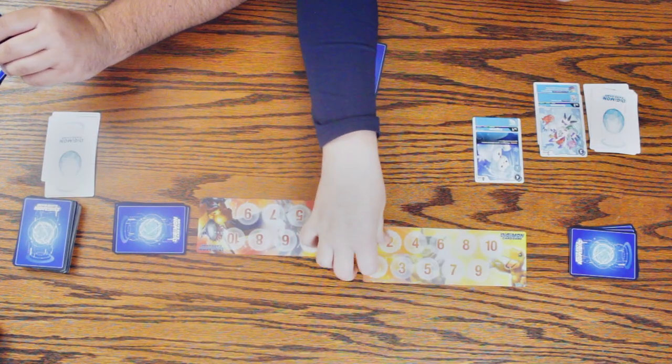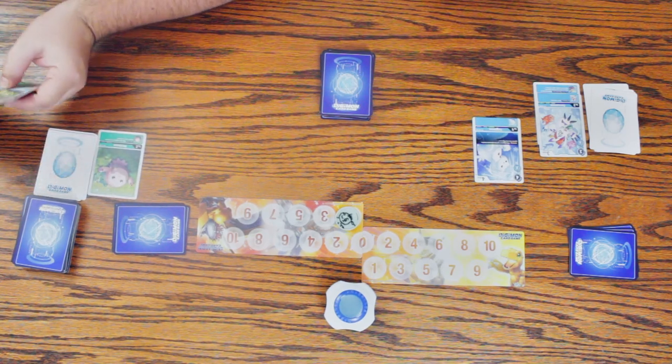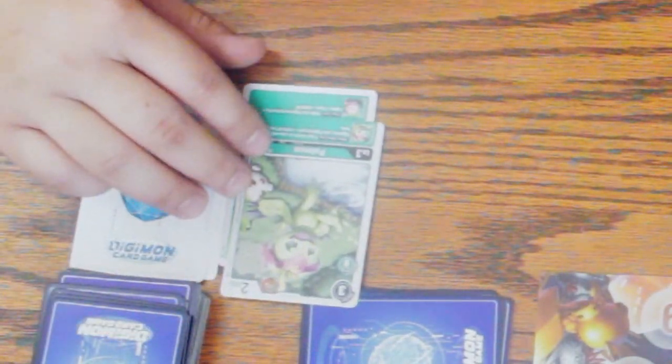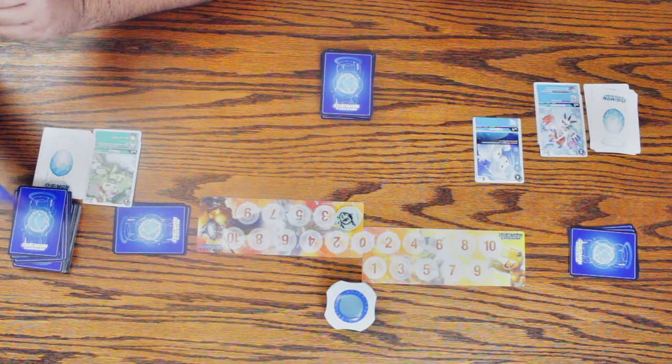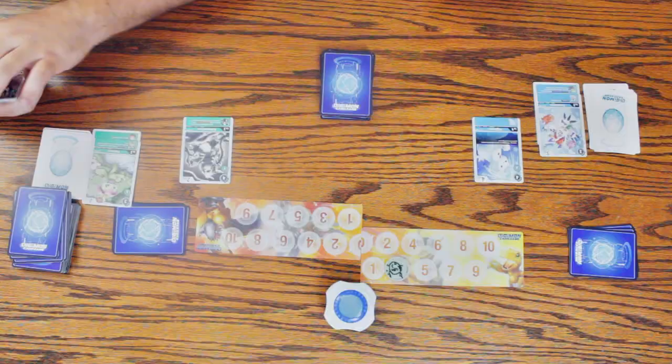I'm going to do this one, and it's your turn. So I'm in the draw phase, I get to draw. You do get to draw one card because whenever you digivolve a Digimon you get to draw a card. I'm going to pop a digi egg — it's Monty-Mon — and I'll go ahead and digivolve Palmon, so it has zero cost, and I get to draw again because of that. I'll play this from my hand, which is going to give you three energy. So now it's your turn.